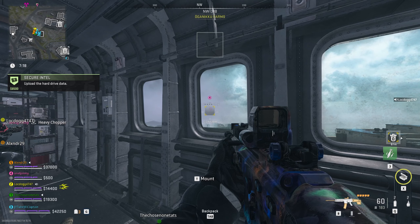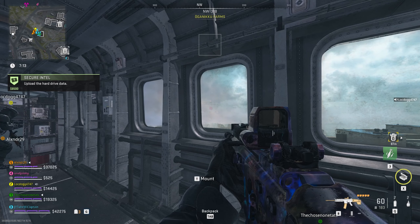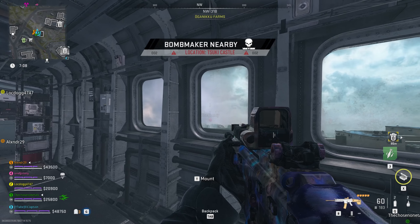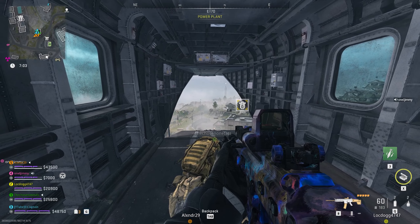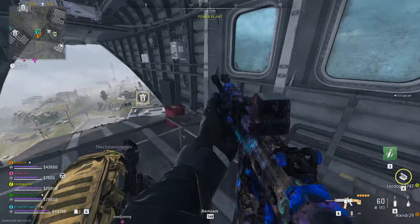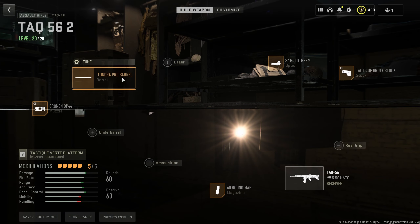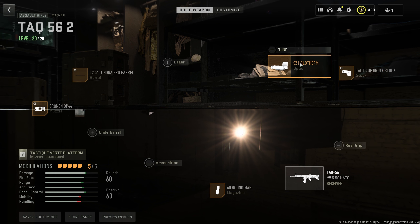TAC-56 feeling pretty crispy — it's feeling a lot better than I thought it was gonna feel, I'm not gonna lie. Yo, GG boys! The TAC-56 build that I'm using is the Tundra Pro Barrel, the Cronin Op 44 60-round mag, Tactic Brute Stock, and of course the Holotherm. Always GGs.